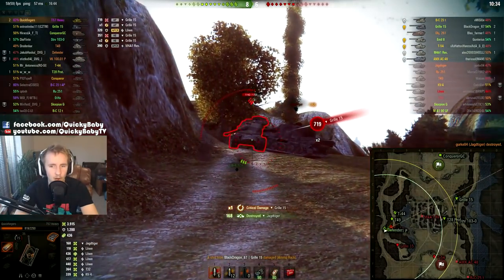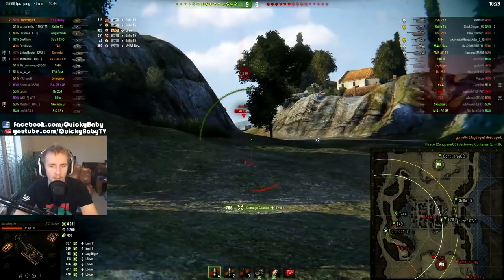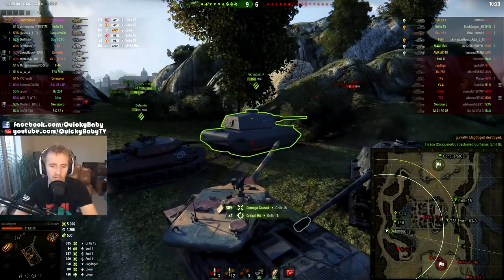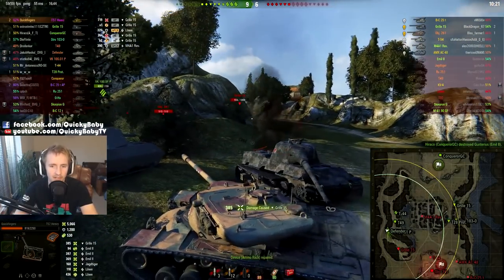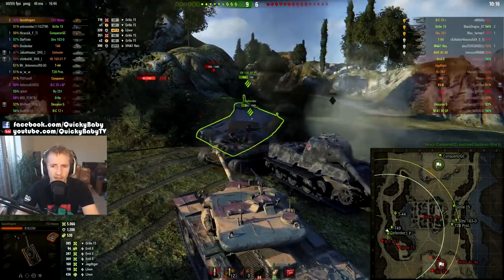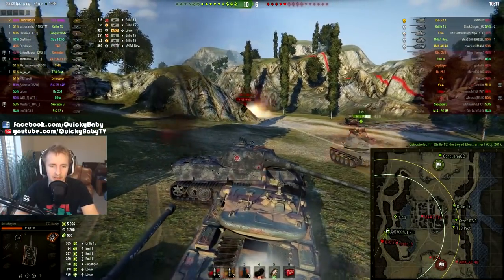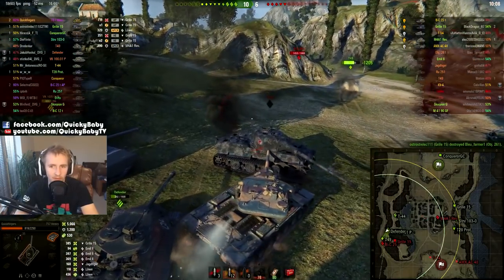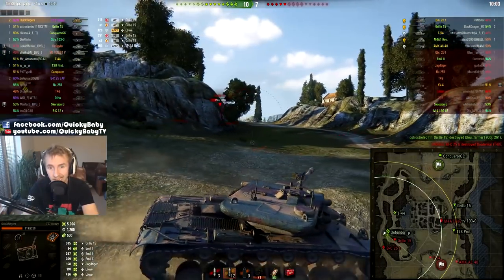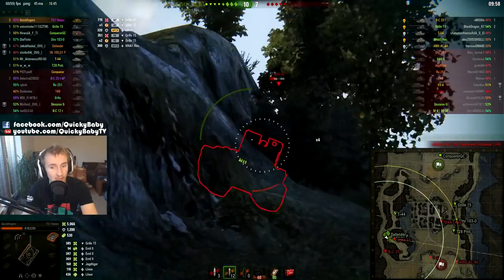If you get them in the open like this though it's bye-bye Emil. I lose my ammo rack, but I'm actually not going to repair it immediately — because why? This isn't a single-shot tank; the ammo rack damage doesn't worsen the magazine reload. I might as well wait until I'm actually reloading to use the repair kit. Maybe I'd need to repair tracks, or my engine could get knocked out — that might be more useful than repairing the ammo rack before I've fired all my shells.